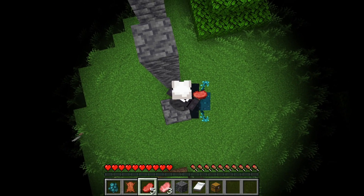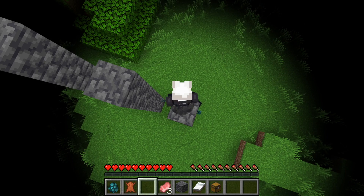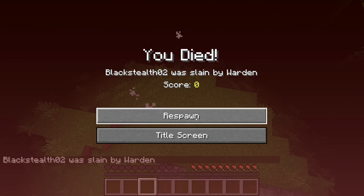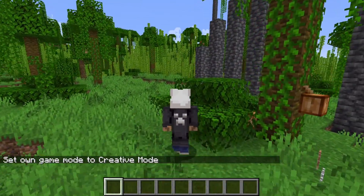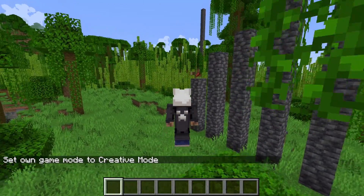I'm right here buddy. You hear me — you don't see me because you're blind. I'm right out of your range I think. Let's see what this new ability can do. Have some food. Oh my gosh — that was actually a little terrifying. What an ability right there.